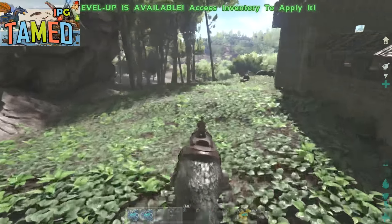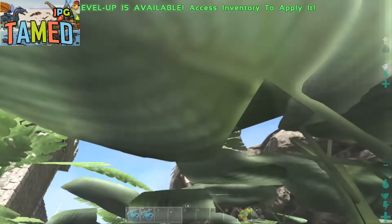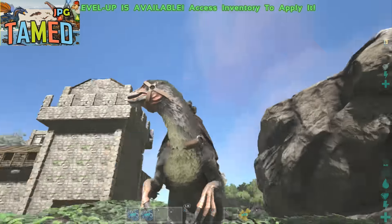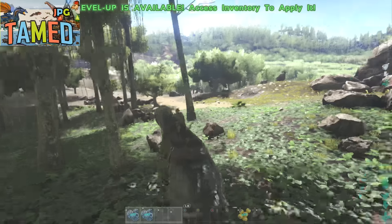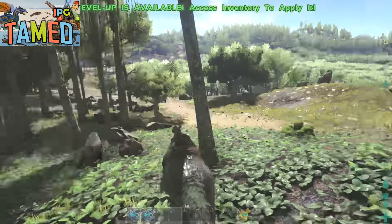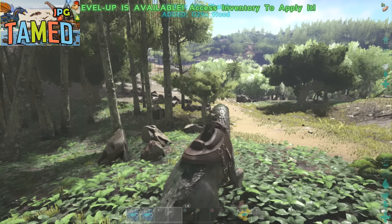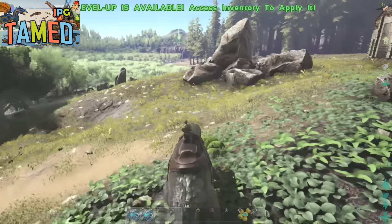Whether it be for defense or for harvesting and gathering resources, its strong razor-like claws can match many of the dinosaurs on the island. It all just depends on what you're actually harvesting. If you use the right trigger or the R2 button, you can see you gather wood and thatch from trees.